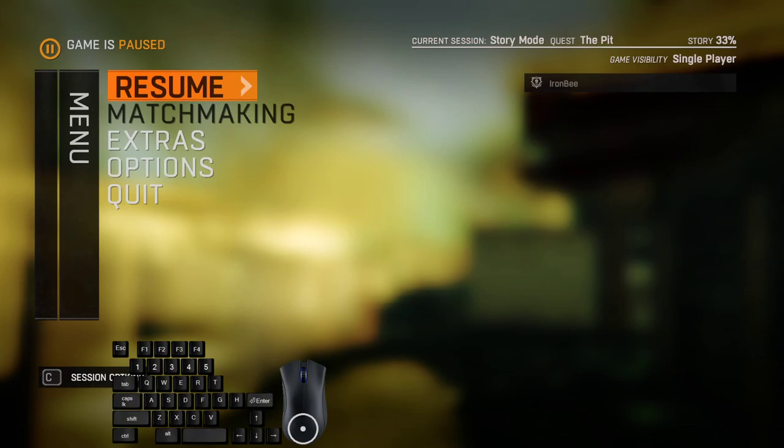Toss your weapon away and start holding spacebar, because after you pass out it will start a skippable cutscene. Skip that skippable cutscene and then start mashing spacebar because it will start another dialogue which can also be skipped.